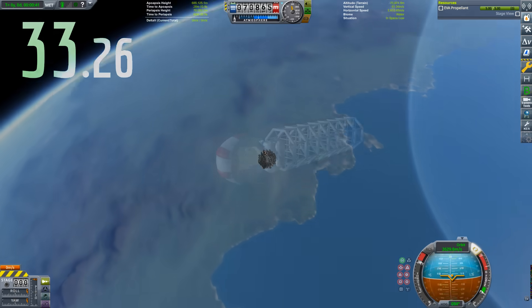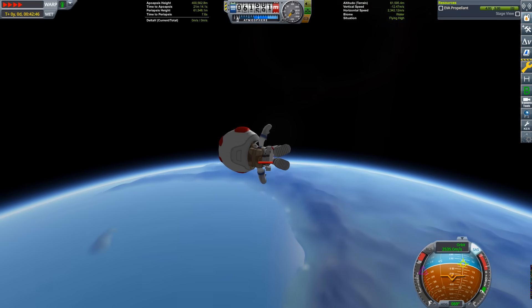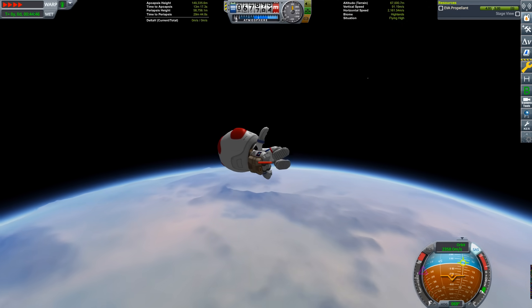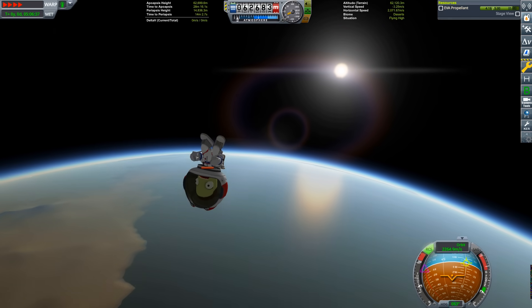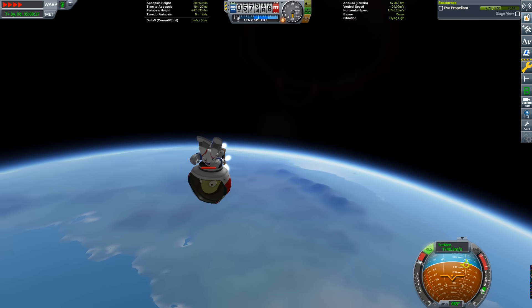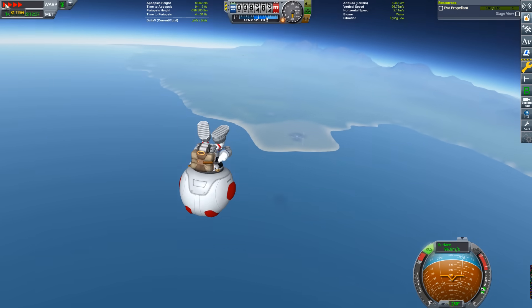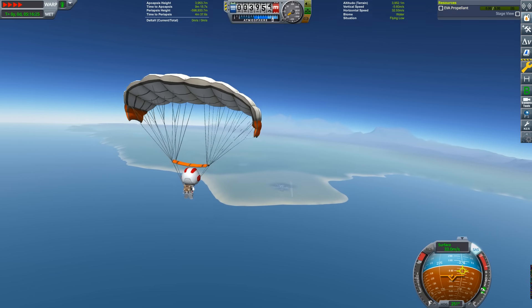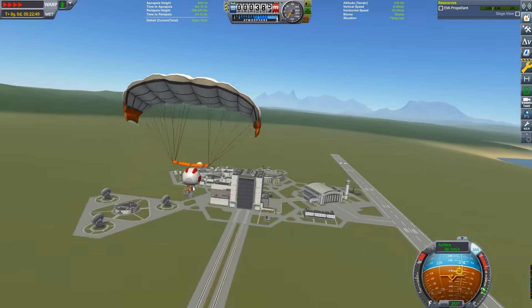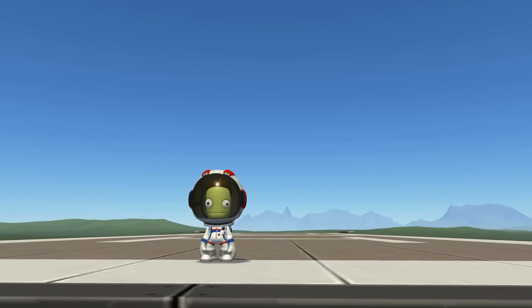With the record set, all that's left is to return home. First I'll do an aerobrake pass to reduce Valentina's orbit, and then set up a reentry profile over the KSC. To reenter safely, I'm going to use the EVA pack to manage vertical speed and help slow down — I need to do this or else Valentina will be thoroughly roasted by the aerodynamic heating. Once at a safe velocity, we can just pop the chutes and glide Valentina home. And with that graceful landing on the VAB, the mission is now complete.